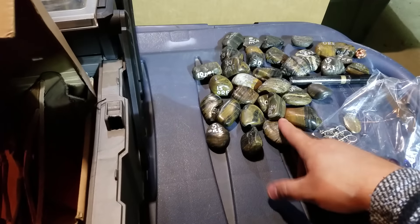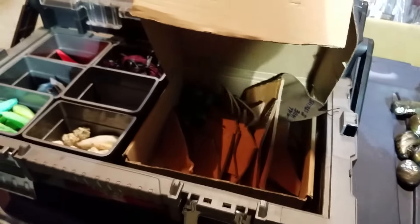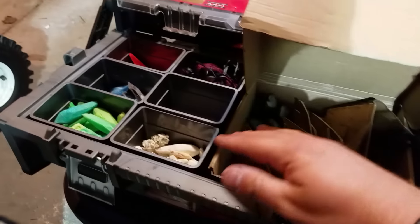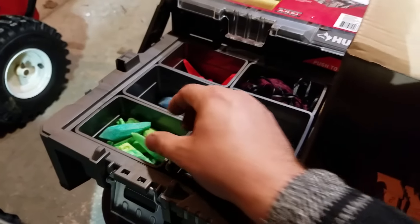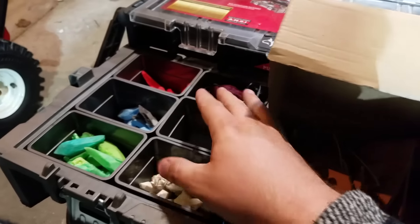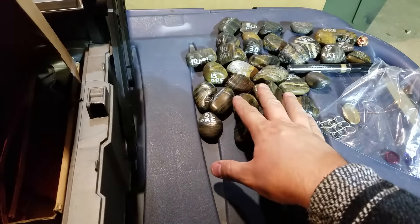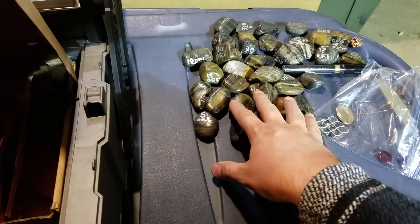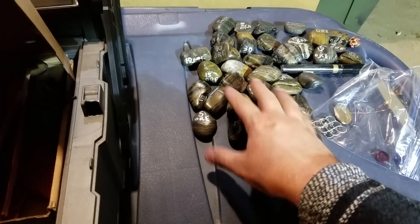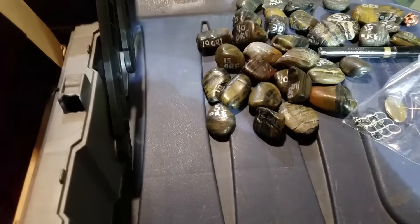We have some tiger eye here that we're using for ore, and we're getting ready for a game. I have my leather strips or mats and a bunch of different ways with some foam crystals and glass orbs, depending on what type of lore I'm using at each location. Ore is very specific in that it's heavy — it's tiger eye — and because it's too expensive to buy tons and tons of it, and you don't want people carrying around 40 pieces of ore.